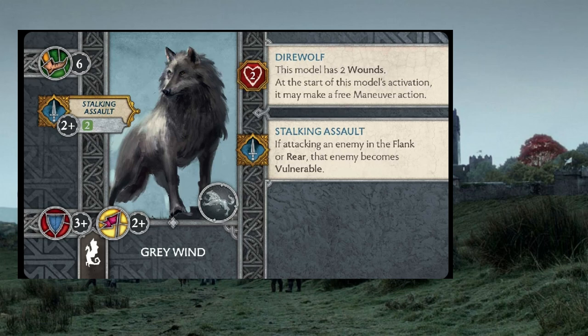Grey Wind seems like one of the worse direwolves compared to what's available — I'd put Shaggy Dog above him, even though Shaggy Dog's attachments aren't spectacular. But with the crazy positioning from the Tully Cavaliers and the brick of three Stark Sworn Sword units in the middle, your opponent won't have a lot of options to protect every side of themselves. If you have Grey Wind riding alongside a Tully Cavalier going after solid units, you're likely to get that vulnerable token and proc his Stalking Assault ability. Don't discount Grey Wind as just a filler activation.